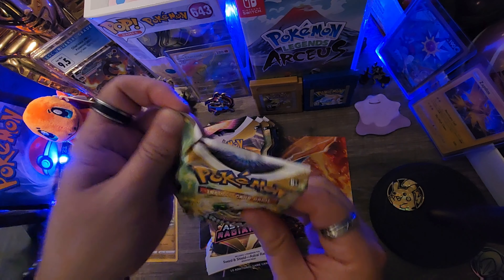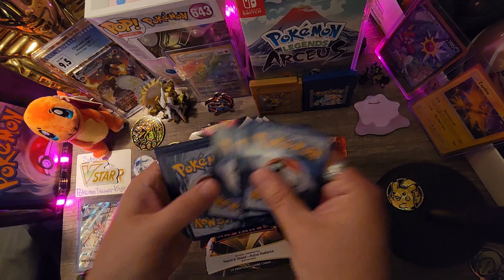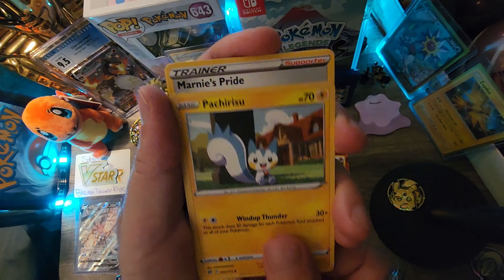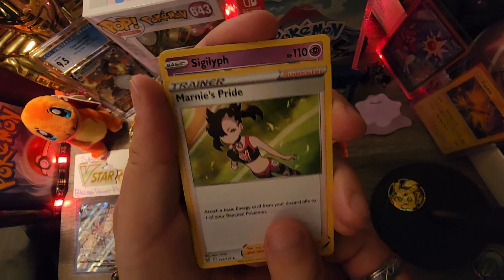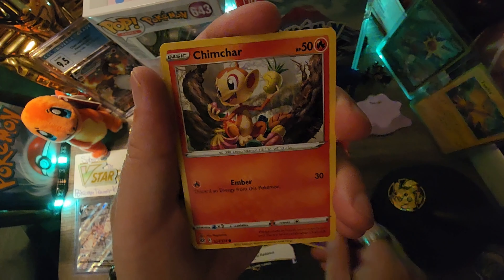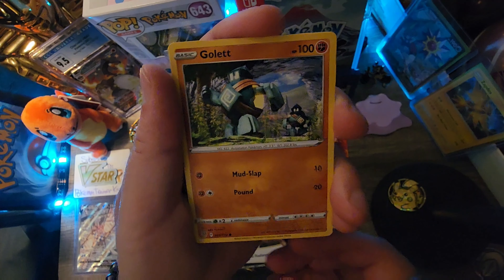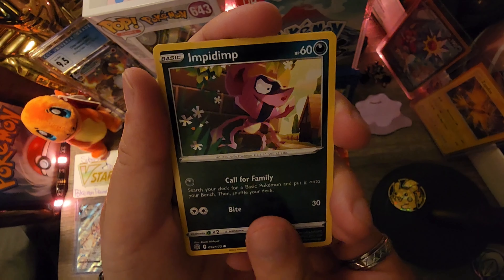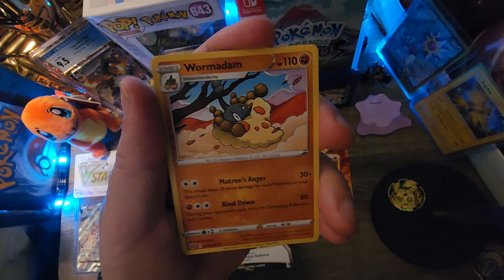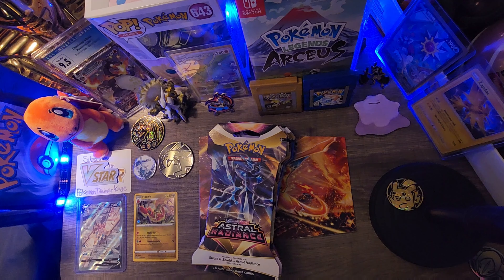Hopefully we can pull some heat. There's the second code card. And a Fighting Energy. Let's start things off: Marnie's Pride Trainer card, Baltoy, Chimchar, Castform, Golett, Impidimp, Pot Helmet Reverse Holo, and a Non-Holo Ormideon. Let's hope that'll start things off.